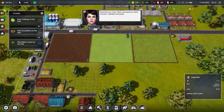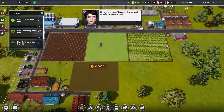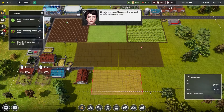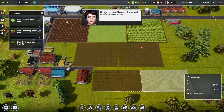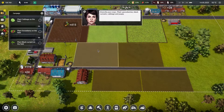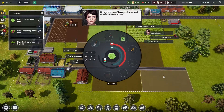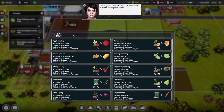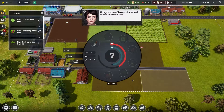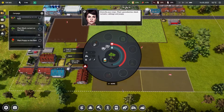We're going to need to create a few more fields here. Gooseberries, blackcurrants, cabbage, and poppies. We'll go like that and create a road. So this is going to be cabbage, gooseberries, blackcurrants, and poppies.